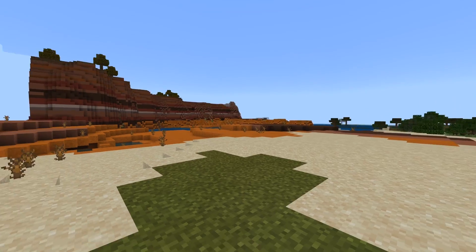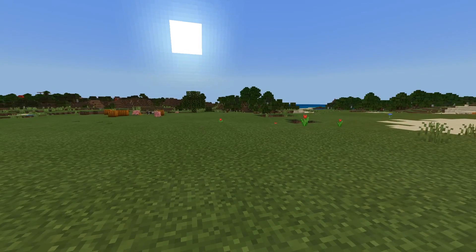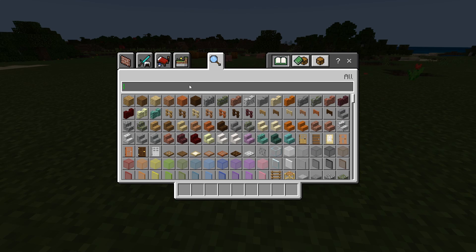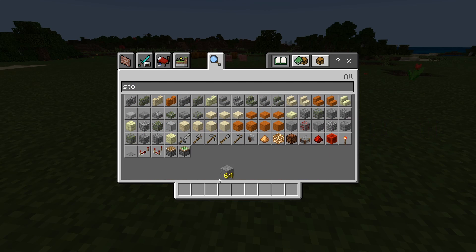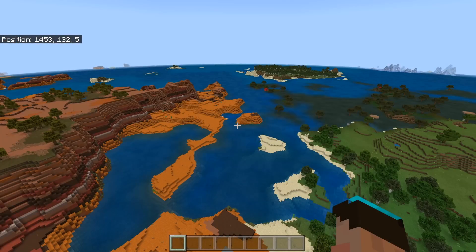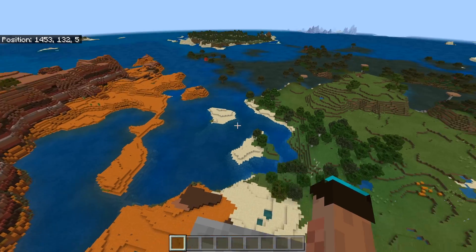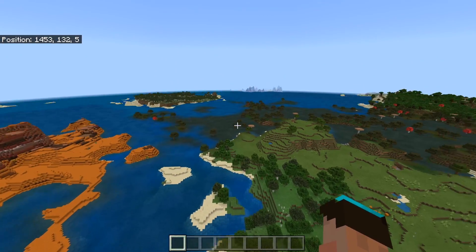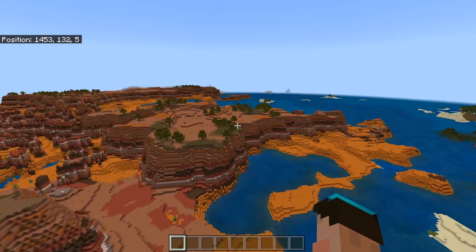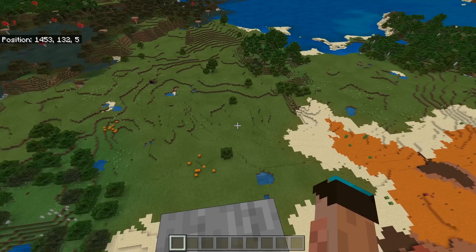I've found myself right on the edge of a Mesa biome with a little bit of green all around, we've got some hills and forests, and it looks like we've got ocean there. I'm going to make a stone pillar so I can see what I'm doing. Our spawning position is not 0-0, it is 1453 and very nearly 0. We've got all kinds of biomes: the Mesa, the eroded badlands - my absolute favourite - ice over in that direction, plenty of ocean, swamp, forest, and plains.